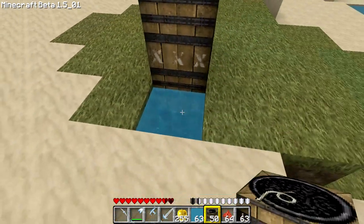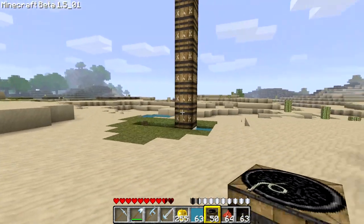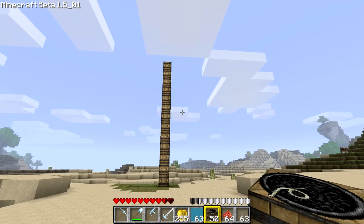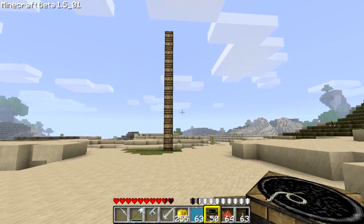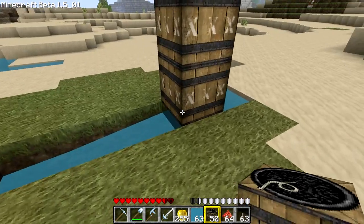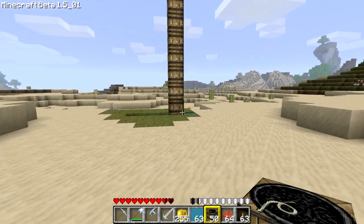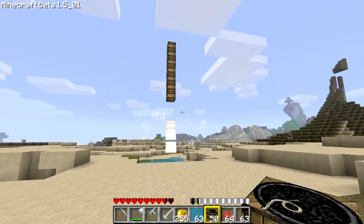Oops, missed the water — no problem, the diamond armor will handle the fall. Let's hit that part here. We see that nothing happens. Nothing. Zero. Zip. Nada. Not even the TNT got ignited, though at least the TNT got opened up with a watery passage here. Looks like I need to do a lot more research on that stuff.